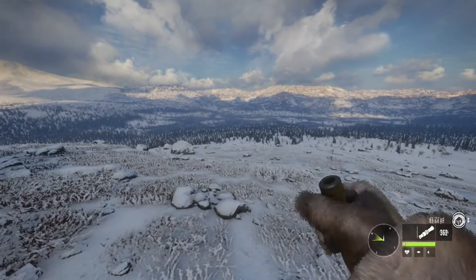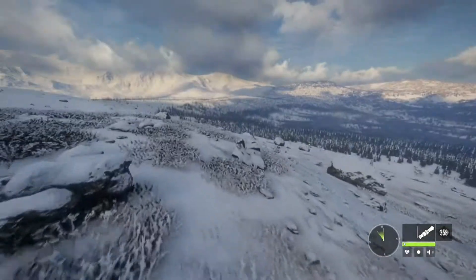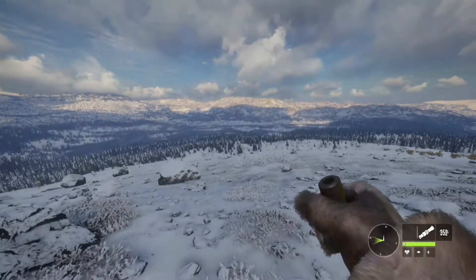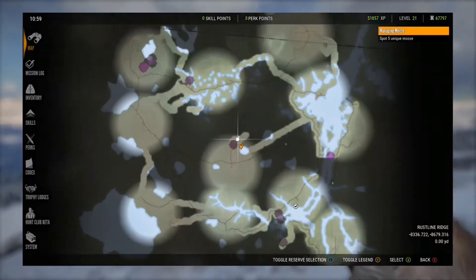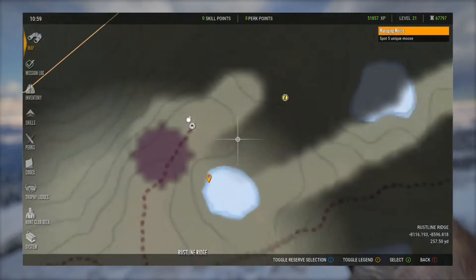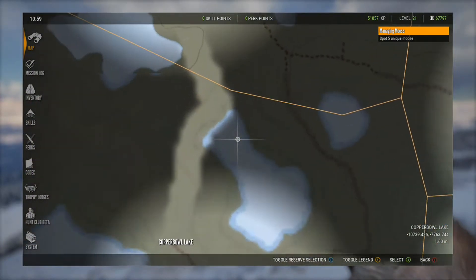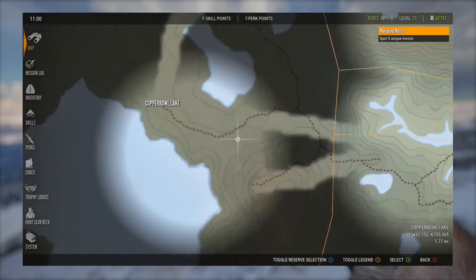Hello guys and welcome to theHunter: Call of the Wild. I'm really excited to be playing this game because I just bought the new Yukon map. It is a gorgeous map. I've hunted a lot already and gotten most of the outposts completed. The reason why you're not seeing the outposts right now is because my game is actually glitching — a really weird bug. If you switch profiles in the middle of the game, it kind of bugs it out.